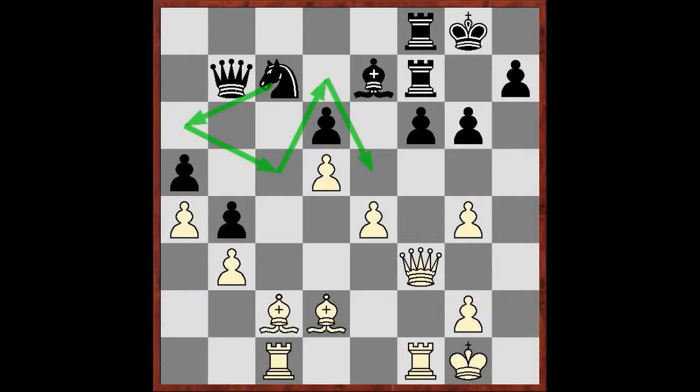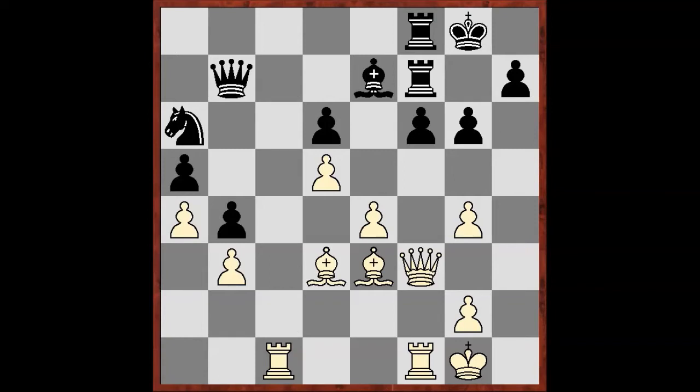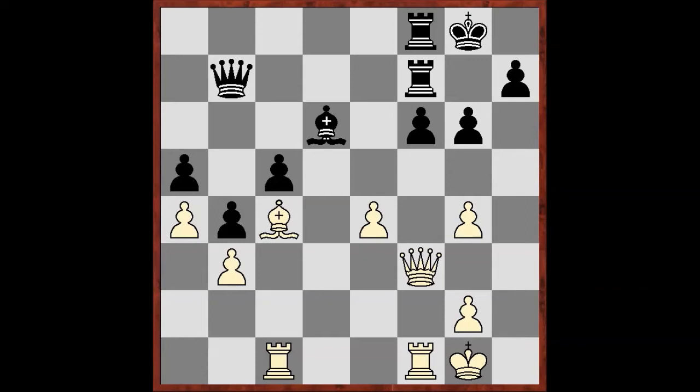Svidler played bishop d3. Another possible way was bishop e3, but it's much weaker — because after knight a6, bishop d3, knight c5, takes: White has a small combination, but after d6, bishop c4, takes — they win the exchange, but Black reaches an extremely strong bishop on e5, which would block White's ideas along the e5 and d4 squares.